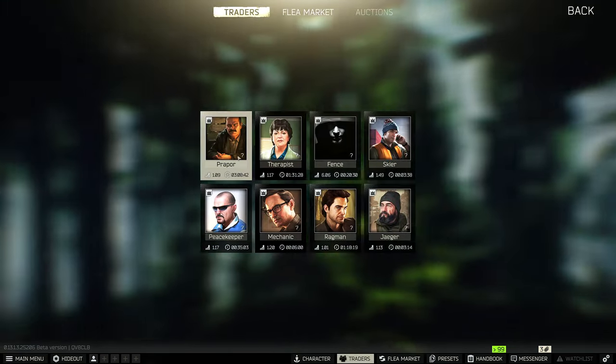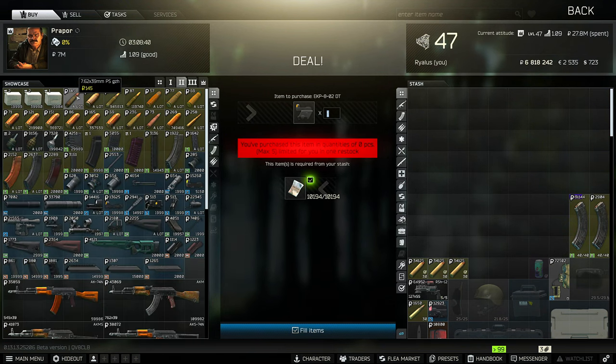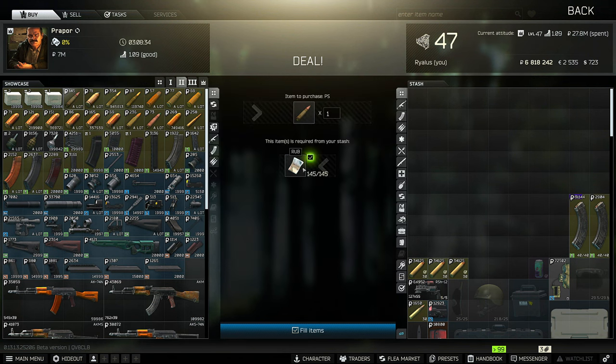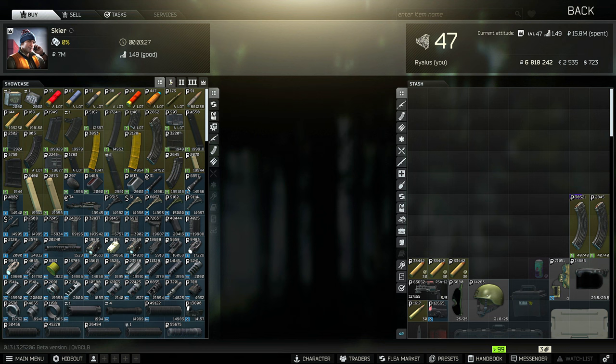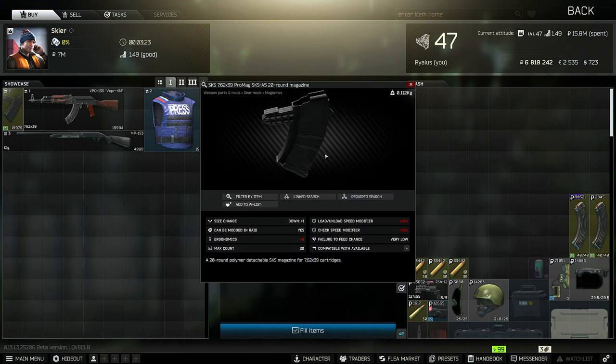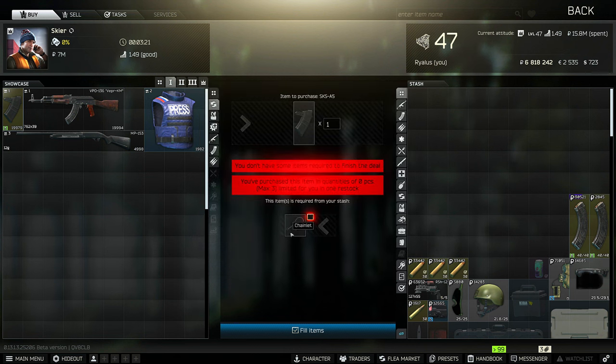That would be my recommendation. If you have level 2 Prapor, 100% buy the PS bullets. If not, we'll loot them from scavs anyway. The only other thing to note: if you have one chainlet, you can trade it for the 20-round SKS mag. If you do have a chainlet, I'd recommend trading it early on because it doesn't really have many other uses — it just doubles your magazine capacity, which can be good. Either way, we'll head to Woods and I'll show you where to kill some scavs.